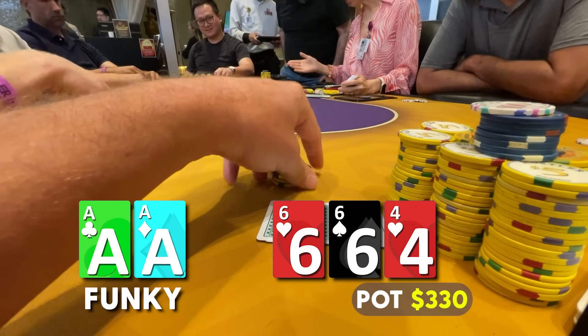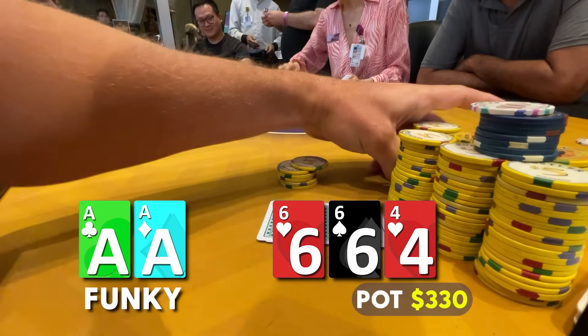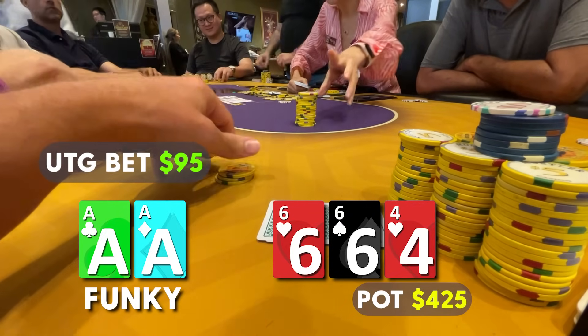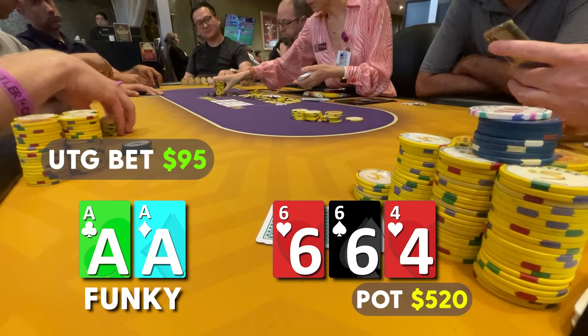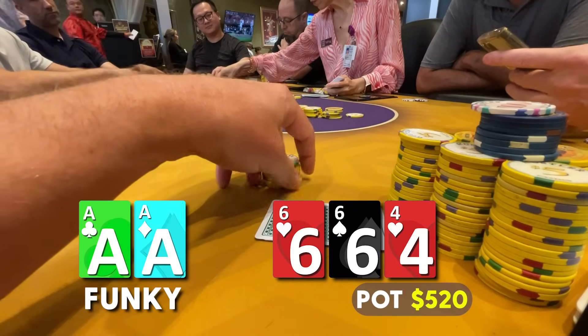I think he has a low pocket pair — maybe pocket tens too. On this board texture we likely have him dominated, so we go for value. We bet $95, just under a third of the pot. He calls in under 15 seconds. I want to take into account how fast he calls and folds — it's an important detail to have in the back of your mind.